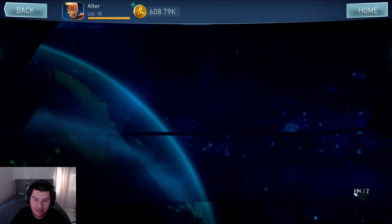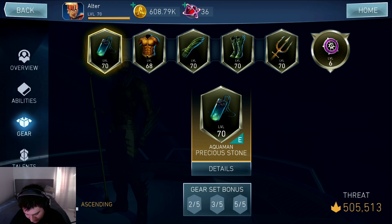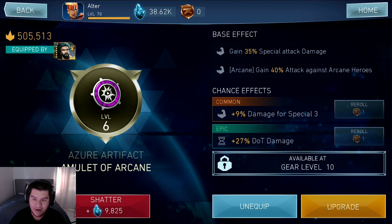I'm going to show my Arcane Artifact because I got an epic talent on that one. At the top right it's got the base effect, just like every other artifact has — that's just the regular effect. But towards the bottom it says Chance Effects. These are the brand new thing that came to the artifacts, and this is what's making the game more interesting. You can get Artifact Talents just like you can with Gear Talents, and you can get up to 3.